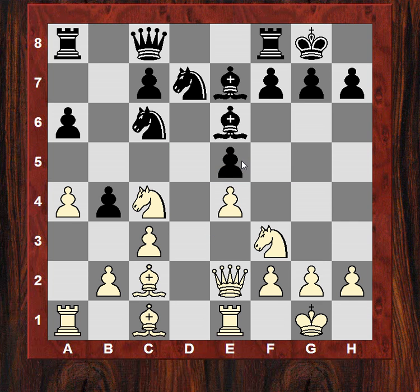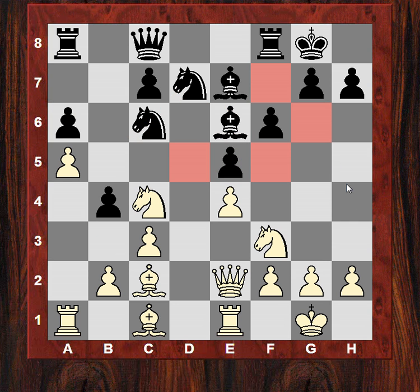The knight retreating to protect e5. Now a5, fixing down this a6 pawn. It also gives the a4 square, which might be useful for something like Be4 — that could be dangerous with pressure on e5 again. So maybe that's one reason why black decided to reinforce the e5 pawn. He played f6.